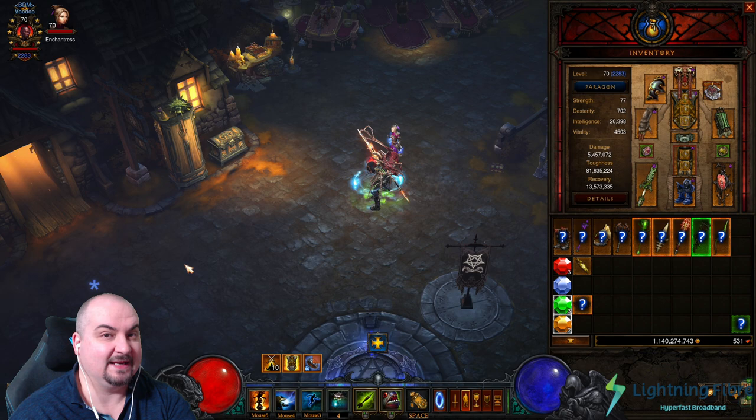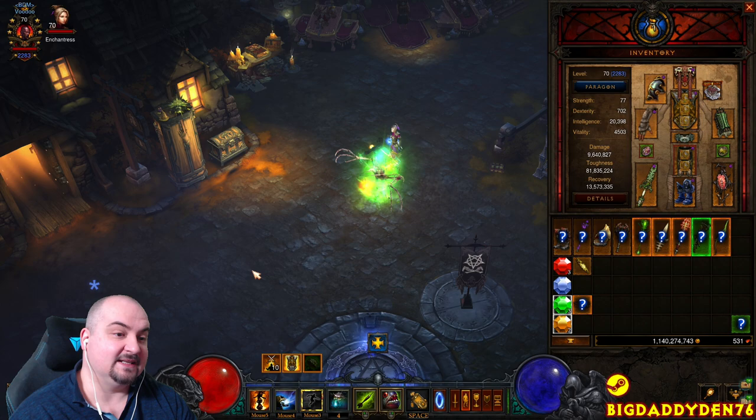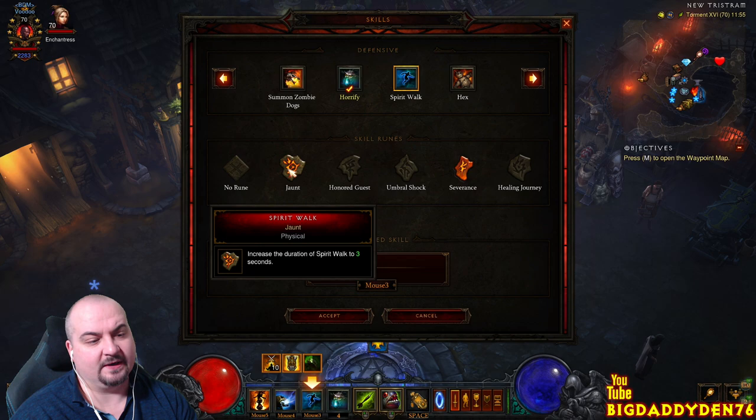The new Shuriken's Triumph: after the initial duration of Spirit Walk ends, it will continue to last as you are within 20 yards of an elite, and it also gives you up to an extra 100% damage. So when you're in the Poison rotation, hit Spirit Walk to proc this damage bonus, and while you're in Spirit Walk your damage is going to peak. I like Severance but if you want an extra second of that damage you can switch to Jaunt.